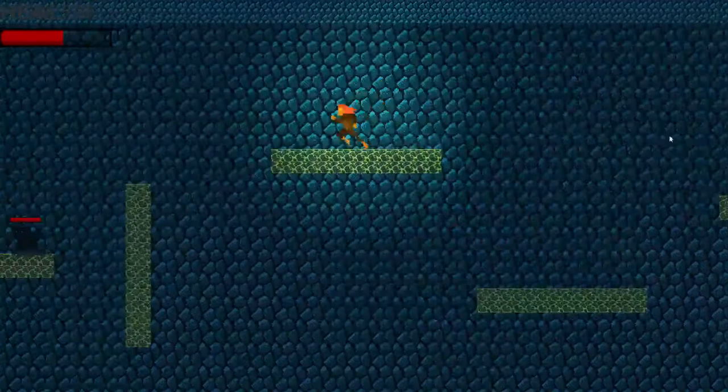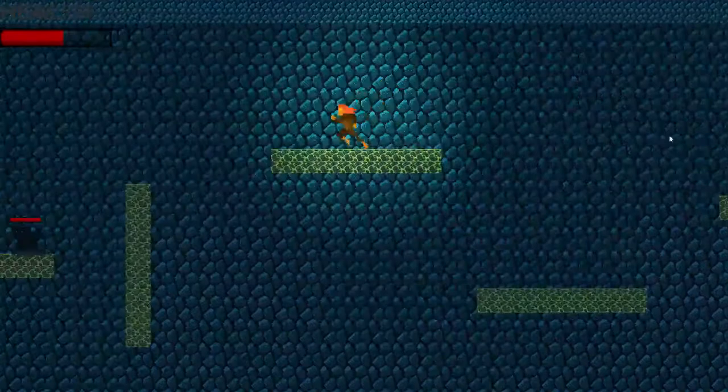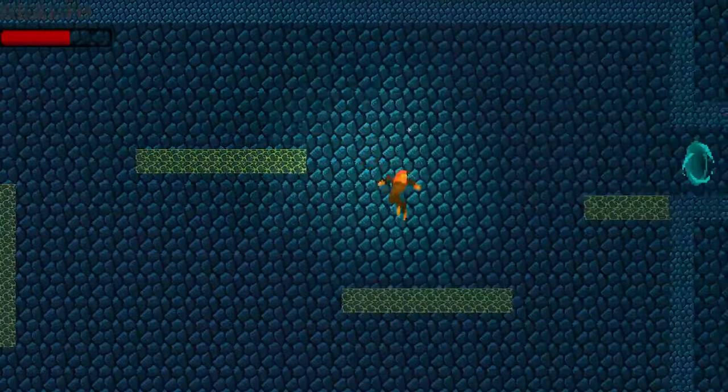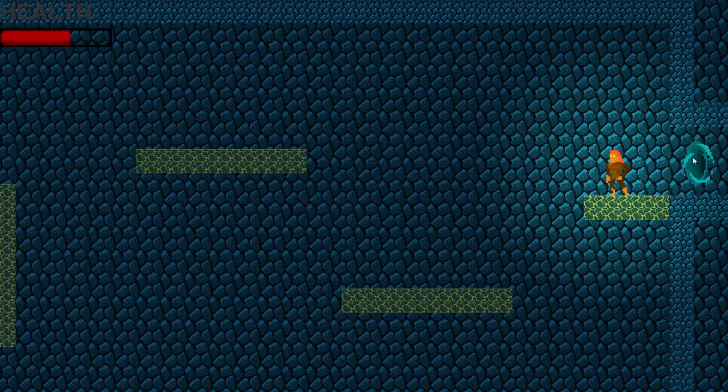Here's one example of diverging paths. A red portal goes straight to the boss fight if you want to get it done quickly. Blue portals lead toward more out-of-the-way paths. They can lead to shops where you can get an upgrade, and there's also a power-up available along those paths.